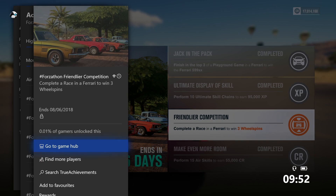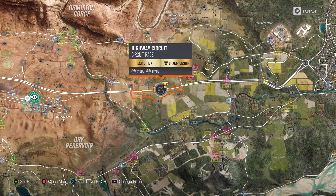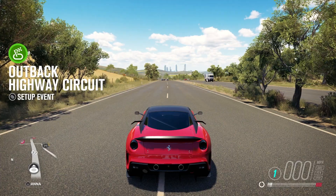And lastly we have Friendly Competition — complete a race in a Ferrari to win three wheel spins. Now I've just tried this one online and the drag race doesn't work. I tried a head to head and that does not work either. So for this one, head on over to any race that you have unlocked. I'm going to use the highway circuit race.